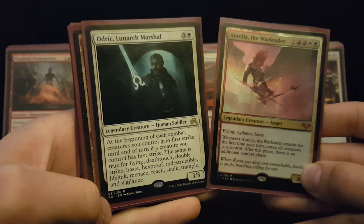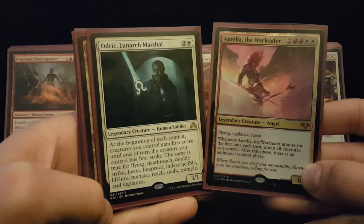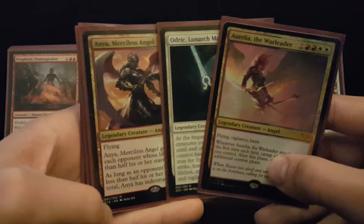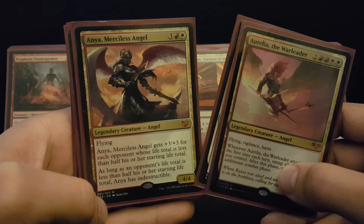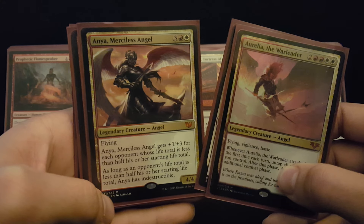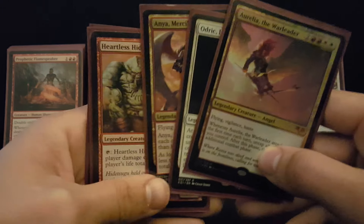Odric is really powerful in this deck because Aurelia already comes with flying, vigilance, and haste. So giving your entire team those keywords along with something like double strike is just insane. And once you've got people's life totals down, Anya Merciless Angel comes in as a finisher. She'll be a 7/7 or a 10/10, and you can just destroy people in the air — she's indestructible, which gives her a little bit more staying power.